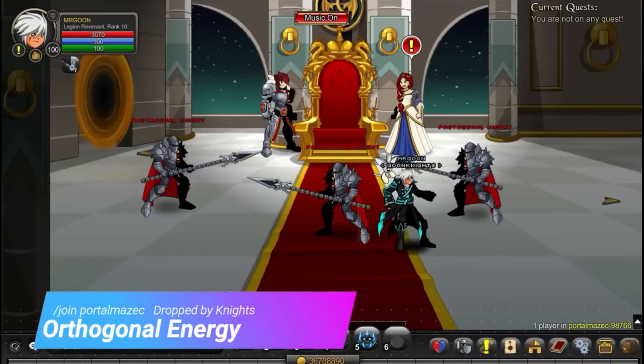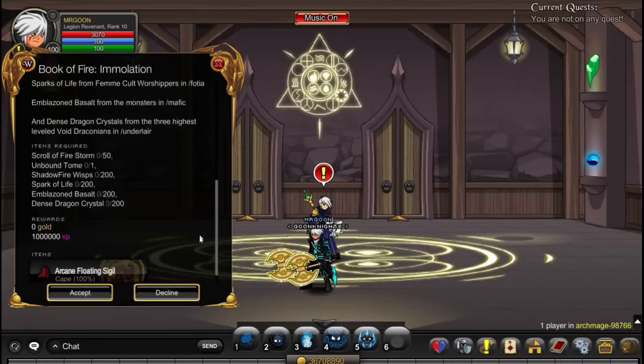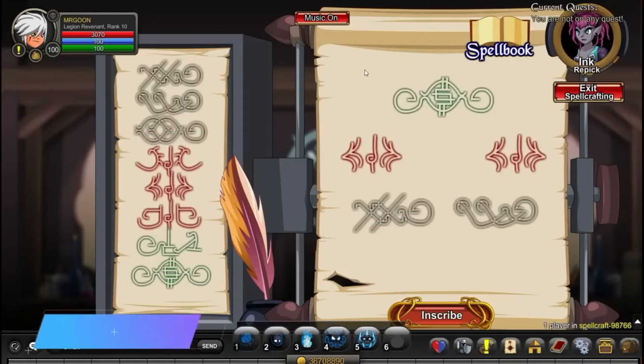Next up, /join Portal Maze C and you need to go through until you find the Knights. It will take a bit of walking, but once you get there they will drop you the final round of items that you need for that quest.